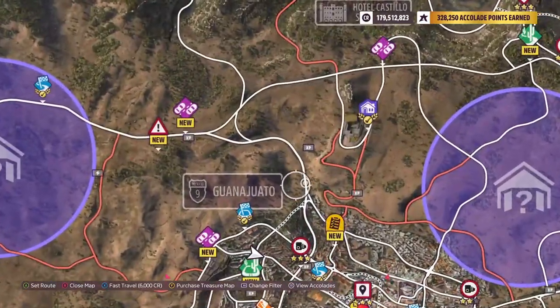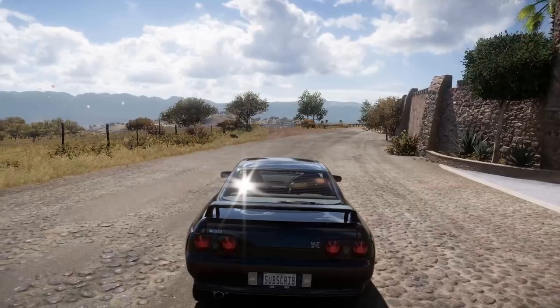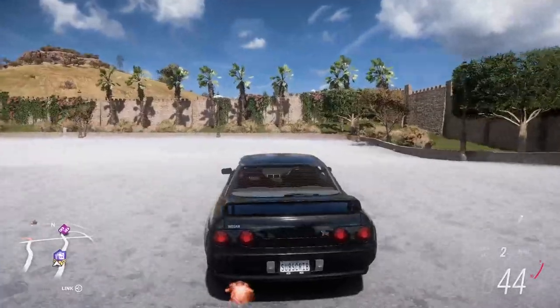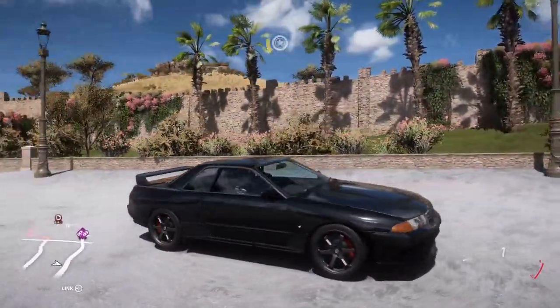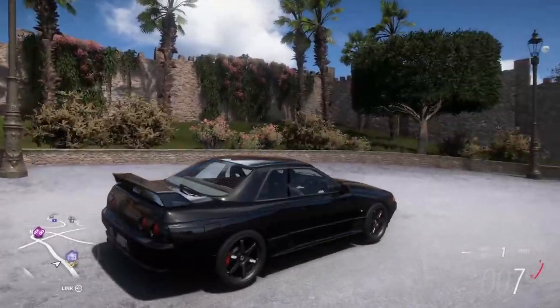The next photoshoot location, which is pretty close, is going to be Hotel Castillo — this castle right here. It's actually a castle, not a house. There are two sides you can go on to take pictures: you can go on the right side and take a picture with this nice wall and trees in front of it, with the moss growing over it. It looks pretty cool.